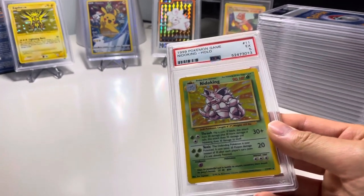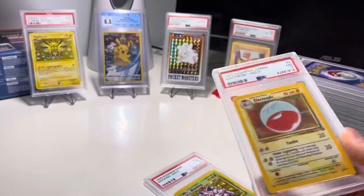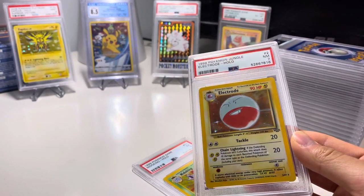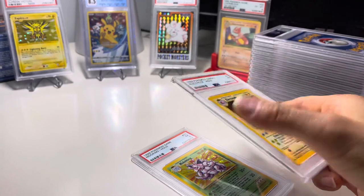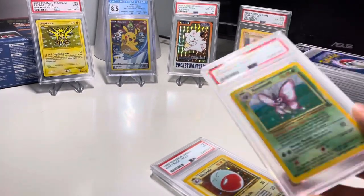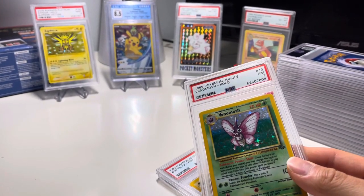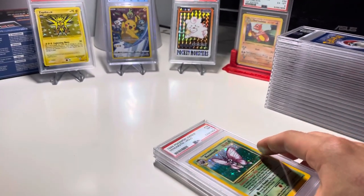Nidoking 5, Electrode 7, PSA 7. Some of these are definitely from jungle format — cards I just sent in from when I had them as a kid, kept in pretty good condition decently.